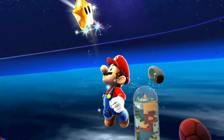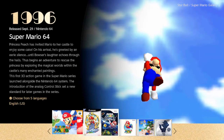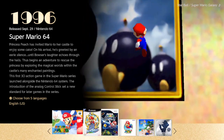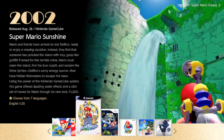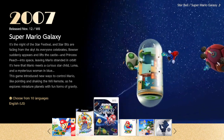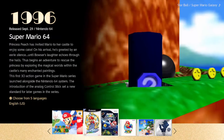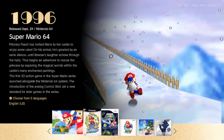Hey guys, what's up? It's Phil and welcome back to a super exciting episode of Super Mario 64 playing on the Nintendo Switch. Thanks to Super Mario 3D All Stars, we actually have three classic games all combined into one: Super Mario 64, Super Mario Sunshine, and Super Mario Galaxy. I'm going to be doing a walkthrough series on all three games, but today's episode is getting us started on the series for Super Mario 64.